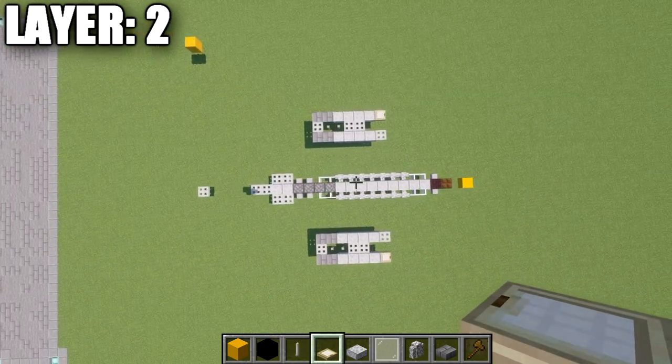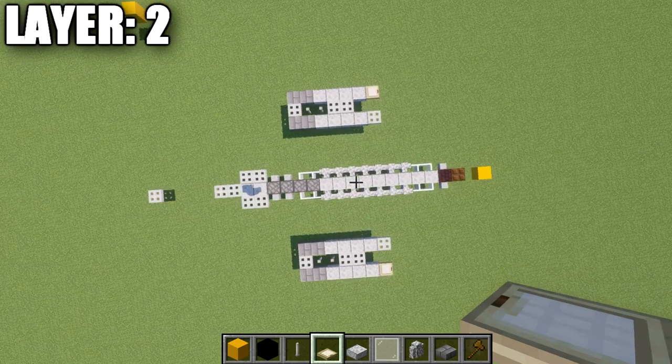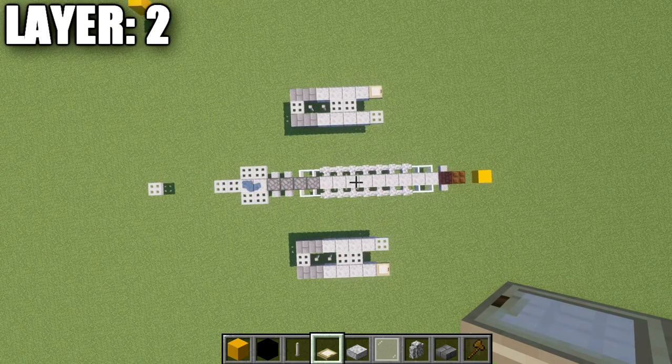Take a look from above for the top-down view. Go ahead and take what you did on the right side, copy it over to the left side, and that's what you'll have finished for layer two.